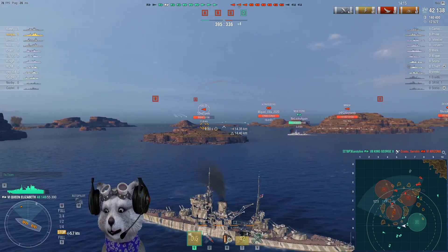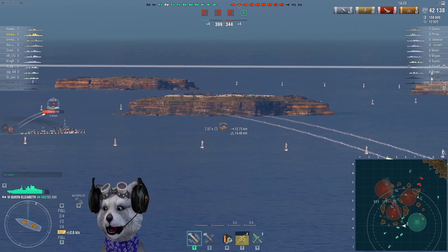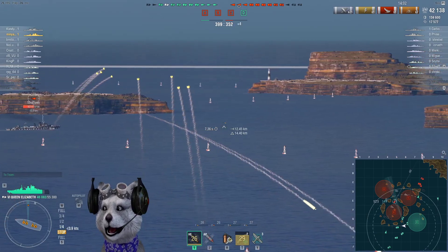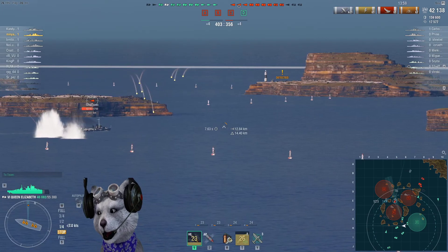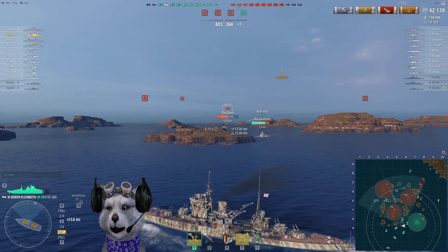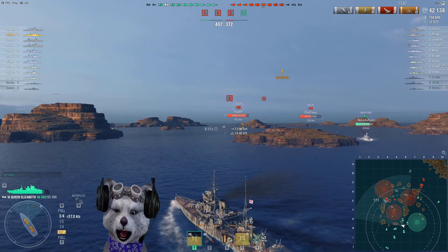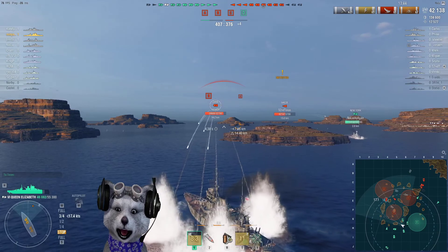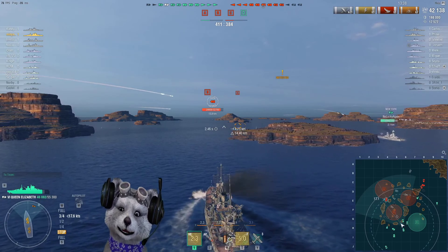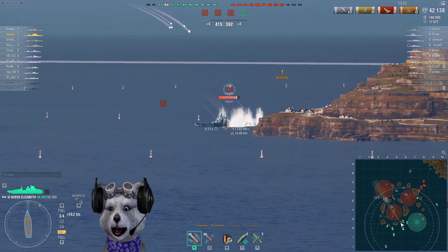I don't have to worry about the Italian Zara, which is shooting AP at me. It's not going to make much difference because I'm still a battleship. Even though Zara is a higher-tier cruiser, it can use SAP shells but it won't burn my ship if I'm angled properly. He should actually be using SAP shells instead — at least that would create more damage. Then again, who am I to tell my enemy how to play their ship?